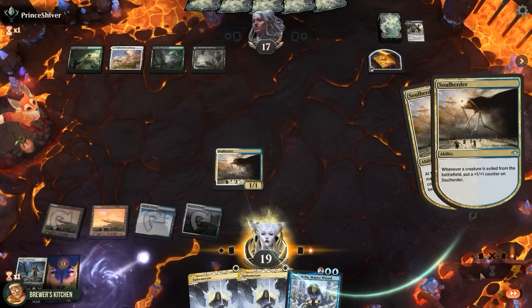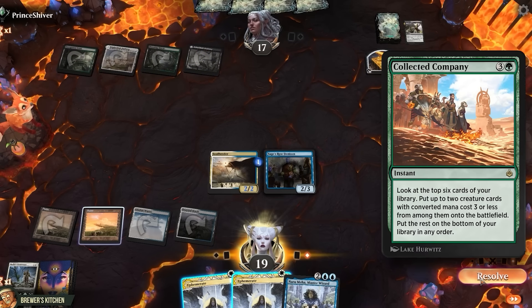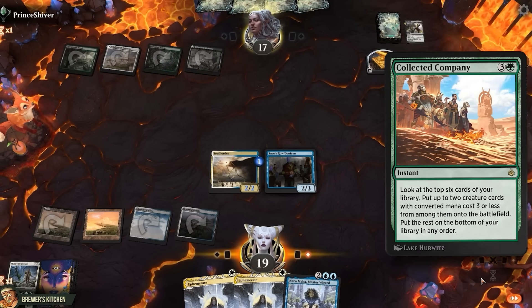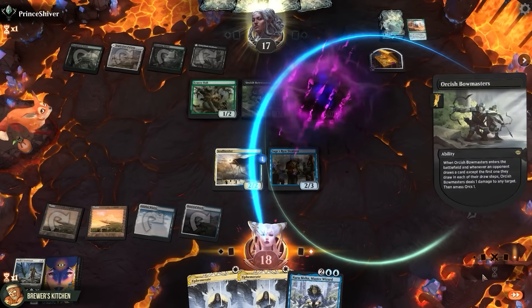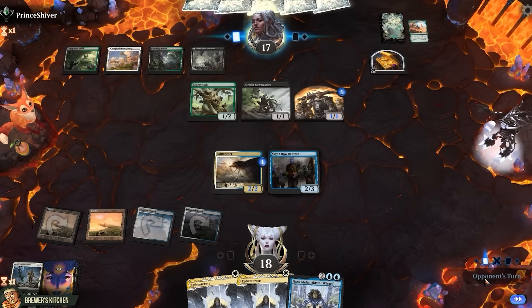End of turn, flicker the Denison. Soulherder gets a counter. Collected Company — looks at the top 6 cards of the library, put two creatures with mana value 3 or less onto the battlefield. Orcish Bowmaster in the scary oak. Bowmaster shoots her face and amasses an army. I guess let's hope they don't combo off on us here.